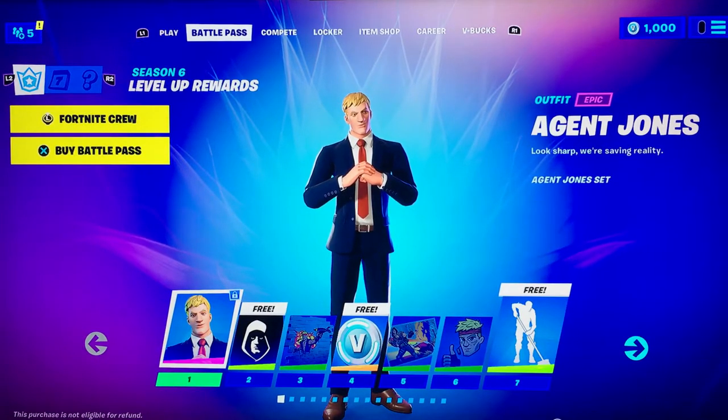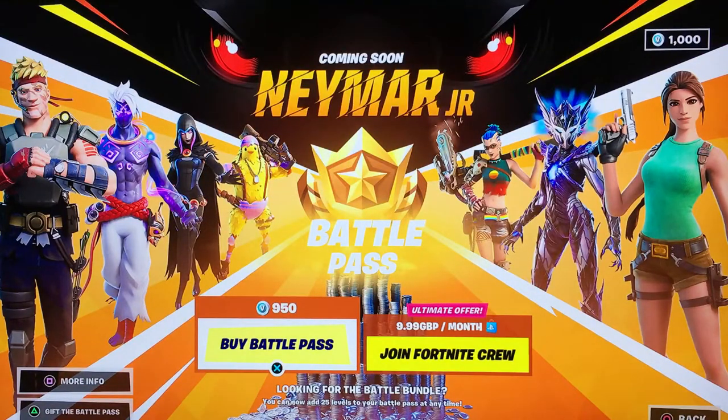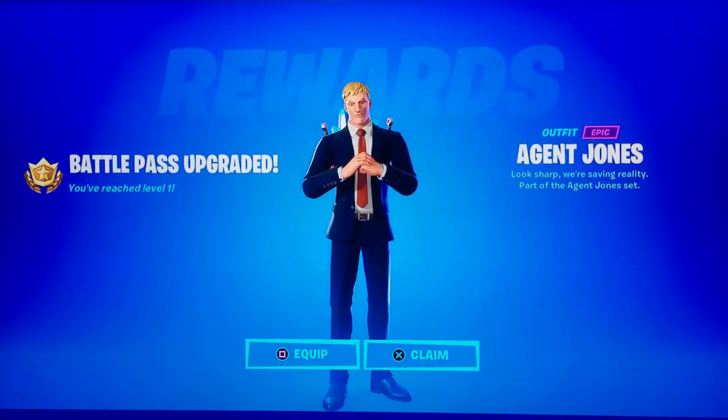What is up guys, this is Chapter 2 Season 6. We're going to be buying the battle pass and seeing what is inside it. I'm just going to go ahead and buy it - Buy Battle Pass - and confirm purchase. We got the battle pass guys, this is insane! We got Agent Jonesy, I'm equipping that.